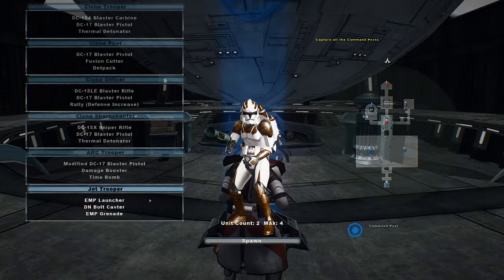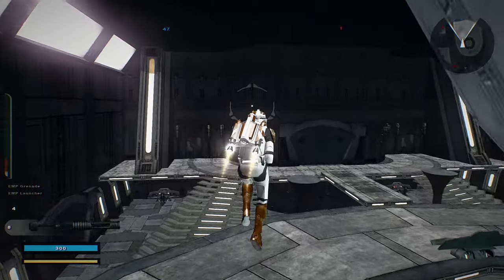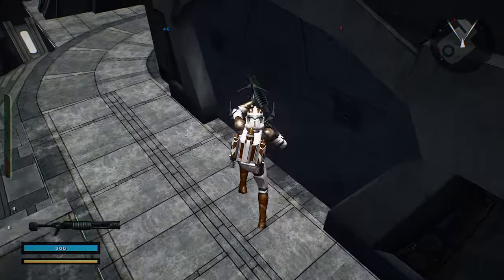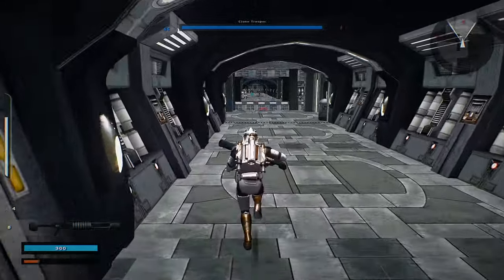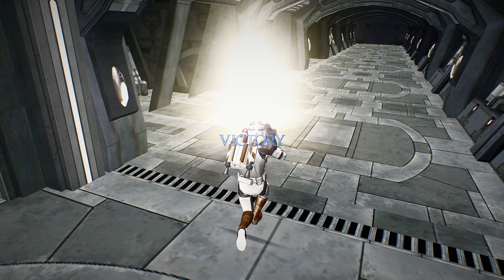The command post is under Republic control. J-Trooper — the reinforcements are decreasing. I actually didn't mean to do that. Keep it up. There's one guy left. The Republic is in control of a command post. Hostile reinforcements are being depleted. And there we go.